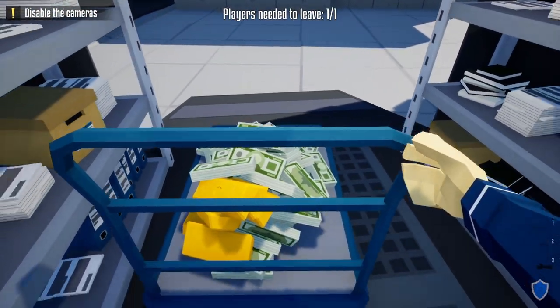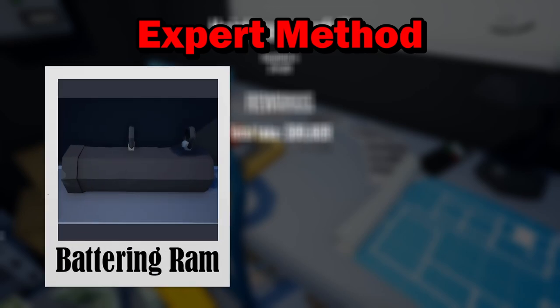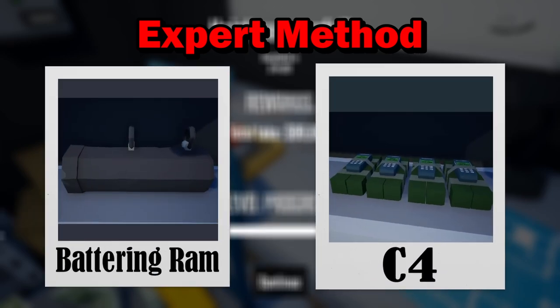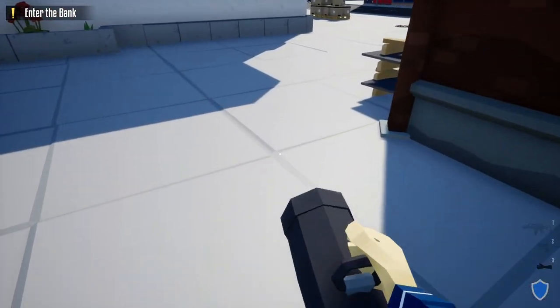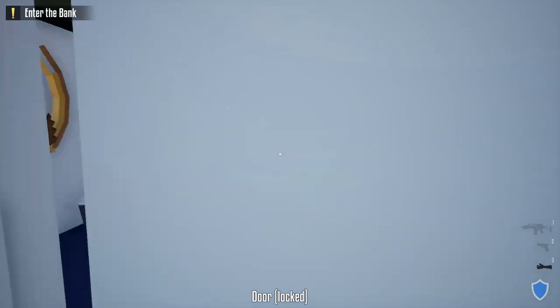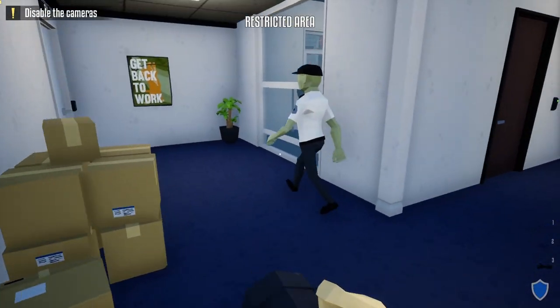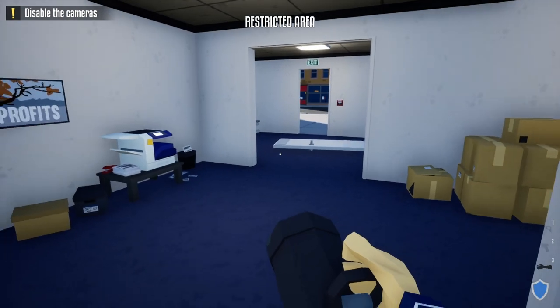Now the final method: the expert way. The only tools you'll need are a battering ram, C4, and a suppressed weapon. Grab your kit and battering ram, take an immediate right from the truck, go to the first door on the left, use your battering ram to break it open, then hide behind the wall and wait for the guard to move to get access to the utility room door.